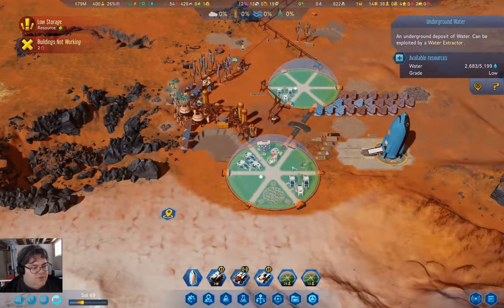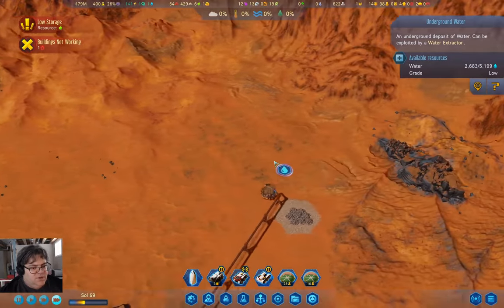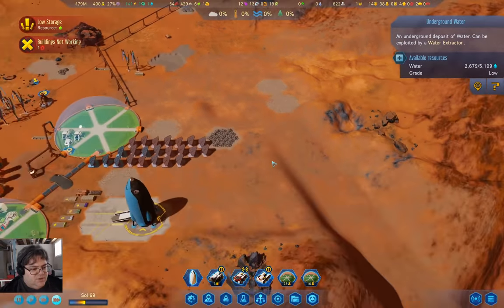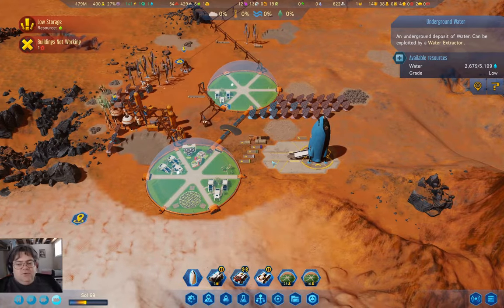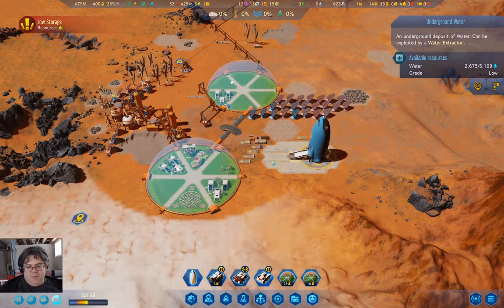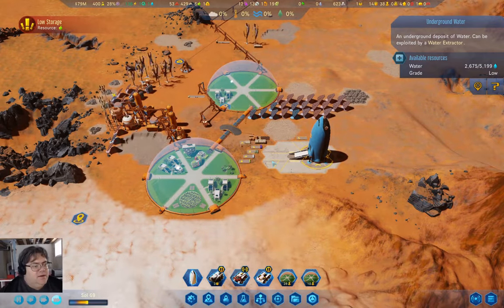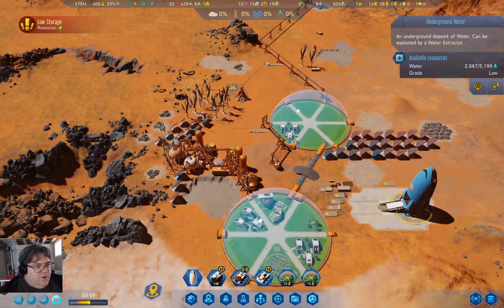We've used up half the water in that deposit. On the next trip back to Earth I need to get vaporators — I need some vaporator prefabs. That's going to be important.